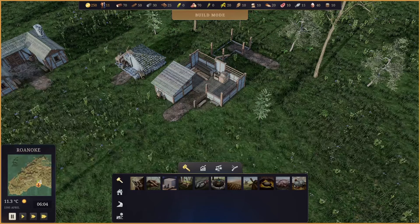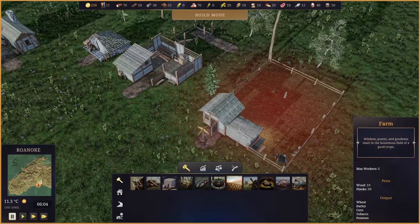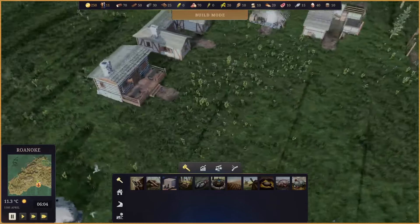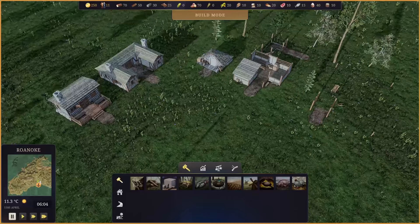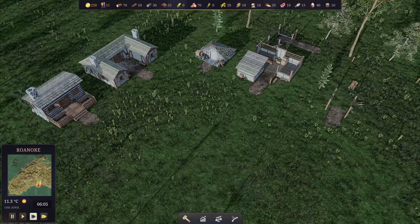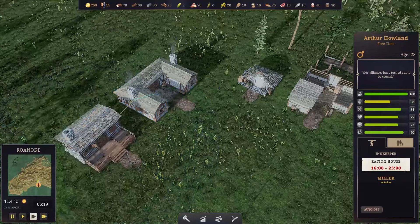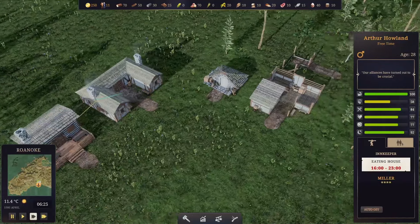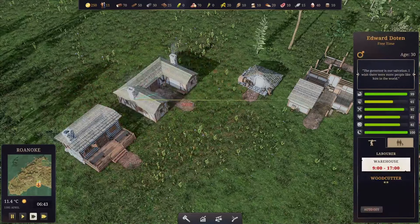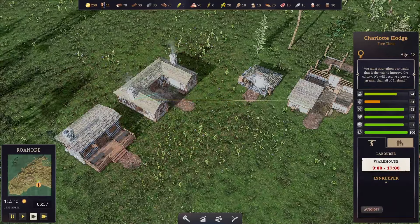So let's start expanding a little bit. We're going to build a woodcutter over there to provide us some wood, and we're also going to sort out a farm. Let's let these guys start building. I need to assign some workers - so you're a woodcutter, and you're the innkeeper.